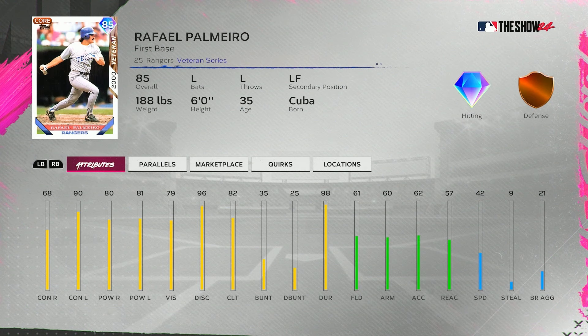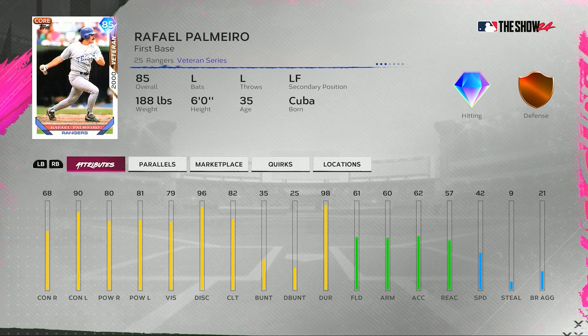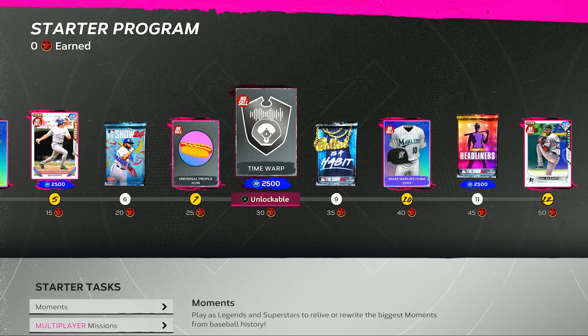Rafael Palmeiro is available in this starter program — 90 contact for him, 80 and 81 for his power, not great fielding, but he plays first base, 42 speed. Could stick him out in left field if you wanted to. Quite a few quirks on the new legend Rafael Palmeiro. For him, we'll be 24. You got another pack, another icon, stadium sound, and some more XP.